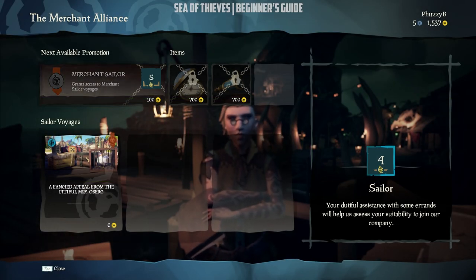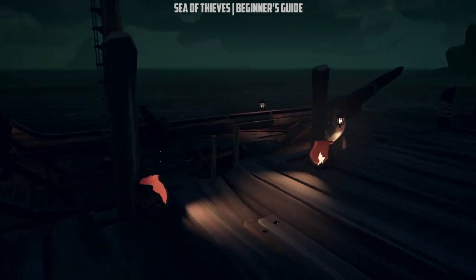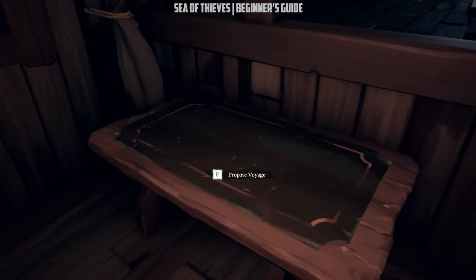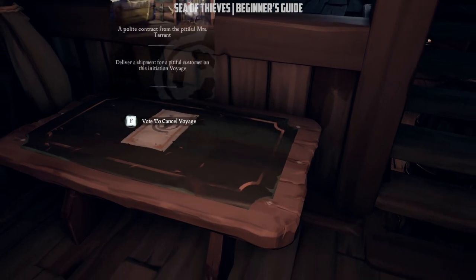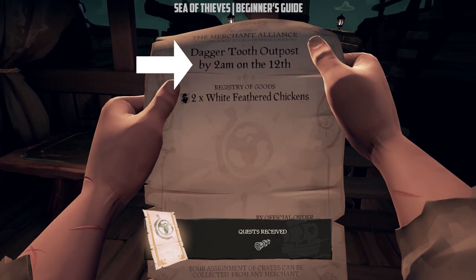Go to the Merchant NPC — in most cases you will see two different thumbnails. One is cargo runs and the other is animals. I usually recommend starting with animal voyages, since they require basic knowledge and are easy to complete. After stocking up, pick an animal voyage and vote for it. Merchant voyages are timed, that is the reason why I said, after stocking up.